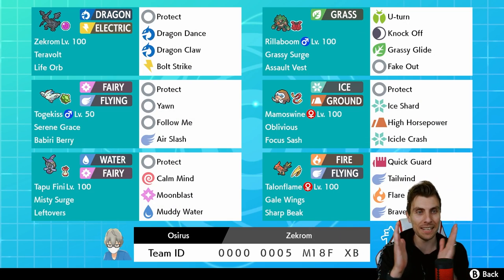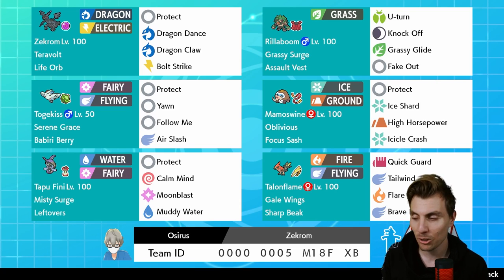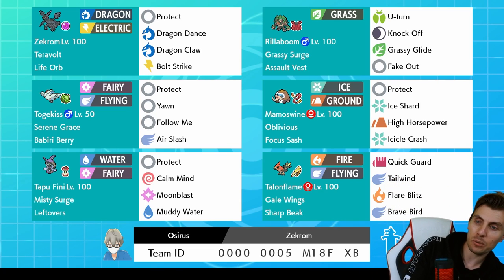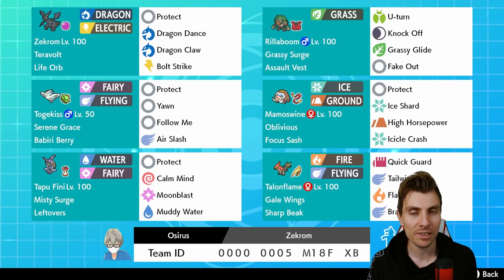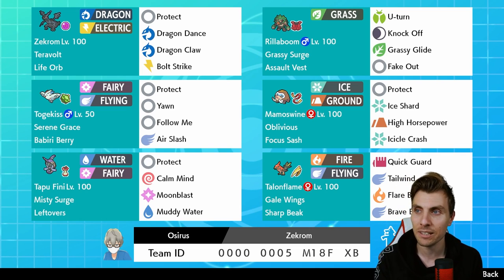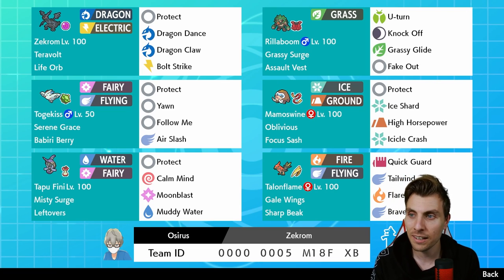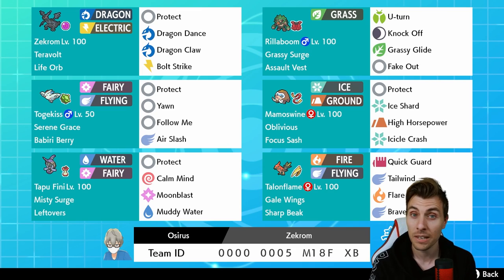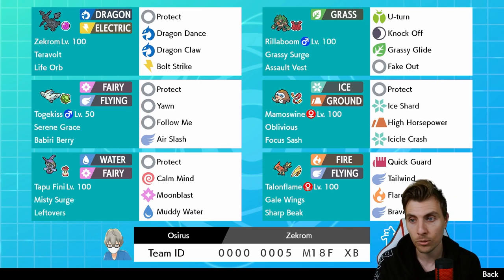It happens far too often — either a server issue or an issue with the Switch. Anyway, here is the rental code for today's team. I'm a little bit sad that we lost that last one when we really should have won — we were in such a dominant position in that endgame. Talonflame is an absolute beast, Zekrom is an absolute beast, Mamoswine's a beast — everything on the team's a beast. If you do try the team out I hope you have a lot of fun — it's not a massively serious one, it wouldn't be a team I'd take to a tournament.